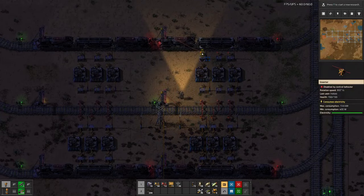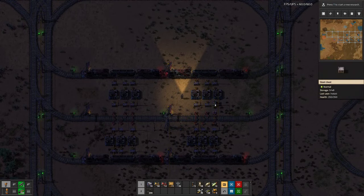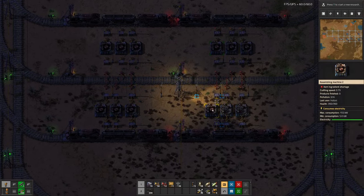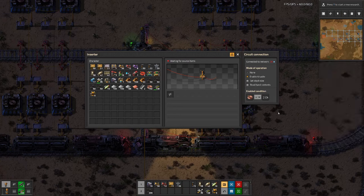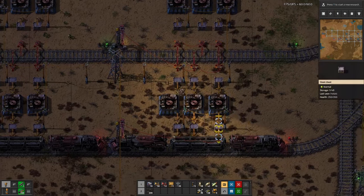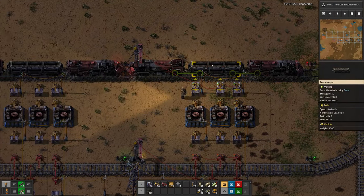I've hooked up some wires here prepared with 2,000, which is half a cargo wagon. This is basically the blueprint — we now have to insert the recipes. First, set the recipes on the machines. The threshold here is 4,000 because copper cables stack to 200 instead of 100. Let's copy that over. We see a green signal because it's empty.